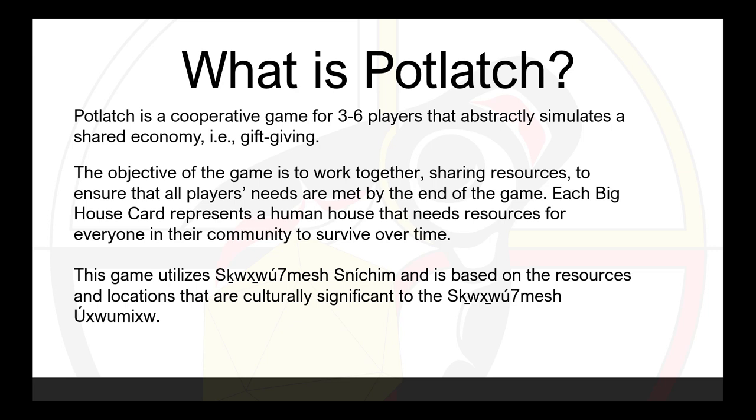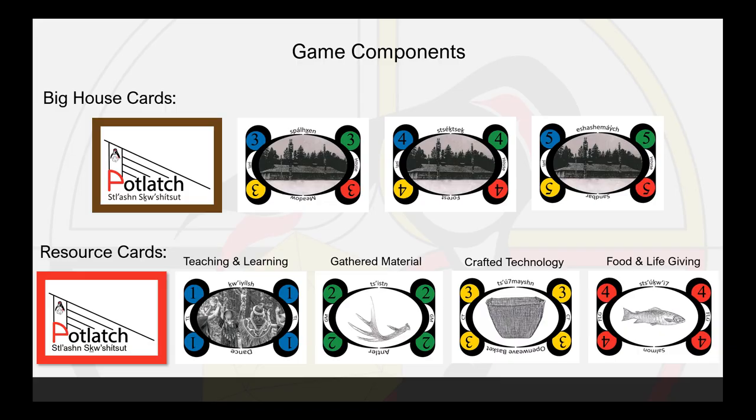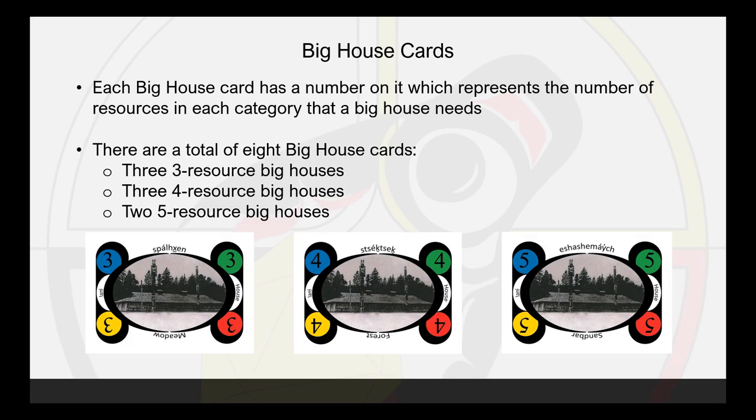This game utilizes Squihotmishnachem and is based on the resources and locations that are culturally significant to the Squihotmish people. The game consists of big house cards and resource cards. Each big house card has a number on it which represents the number of resources in each category that a big house needs. There are a total of 8 big house cards: 3 three-resource big houses, 3 four-resource big houses, and 2 five-resource big houses.